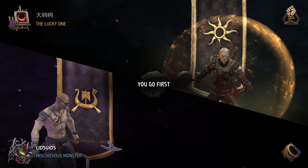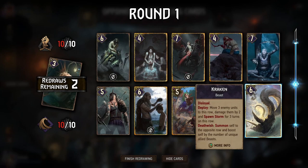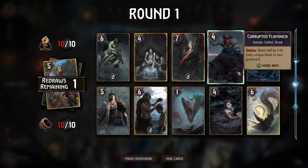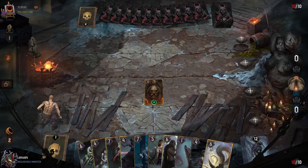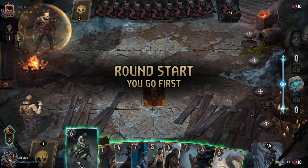Alright, going up against Nilfgaard here and we'll go first. Don't want Anglerfish in hand — let's get rid of that. Melusine is certainly a nice pickup. Nivellin is mostly a Northern Realms counter — let's dump that. Outside of that, we do have a lot of stuff we don't want in our hand in general. We have a lot of cards that need to get thinned, so let's play it a little bit safe here. First turn play — let's go Little Hafru.